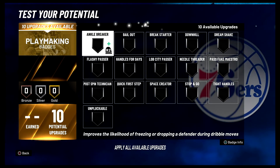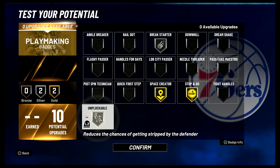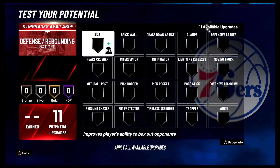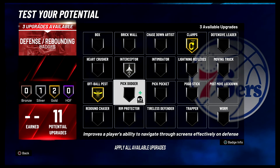For your playmaking badges, you're going to put break starter on silver, space creator on gold, stop and go on gold, and unpluckable on silver. For your defense and rebounding badges, you're going to put clamps on gold, interceptor on silver, off-ball pest on gold, and pick dodger on gold.